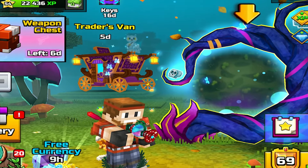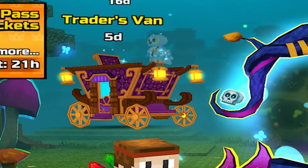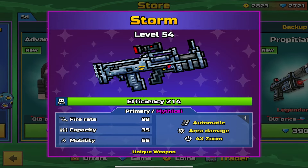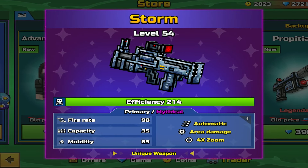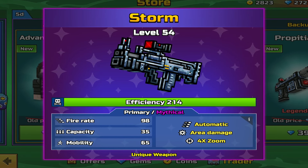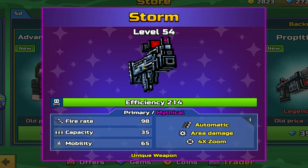What's up everyone, brand new Traders Van — this one is available for the next 5 days. Featuring the Storm Primary, a Primary Mythical, with Automatic Area Damage and 4x Zoom. Fire 898, Capacity 35, Mobility 65.